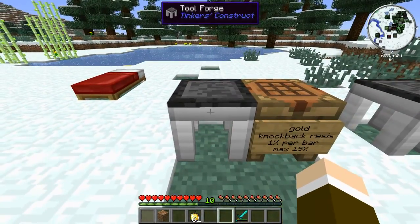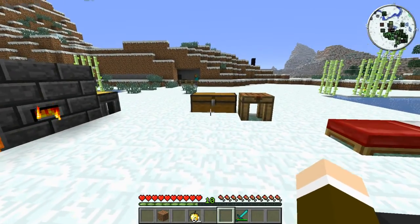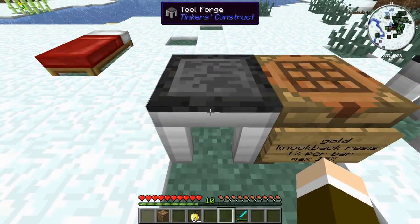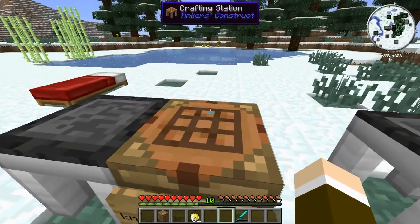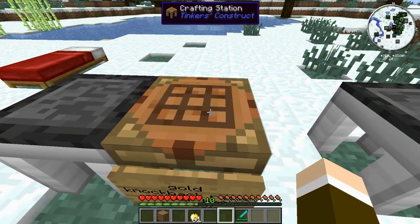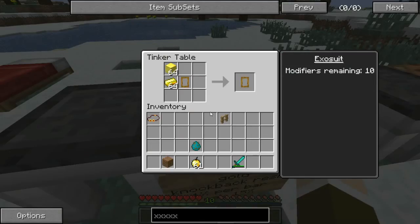The way you upgrade it is you take a tool forge — you can find out how to craft a tool forge out of the Tinker's Construct books. You take a tool forge and a crafting station, which is just a normal crafting table that you craft one more time, and you put it down right next to the tool forge and it becomes a tinker table.